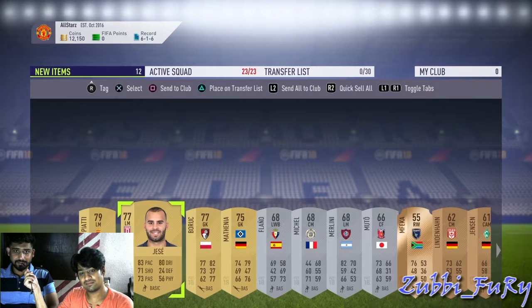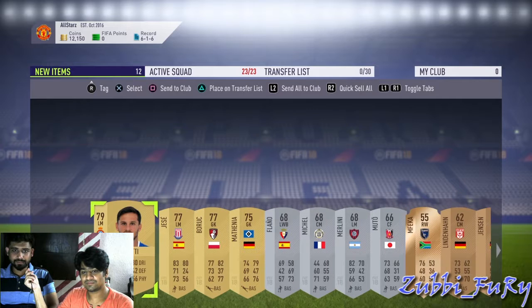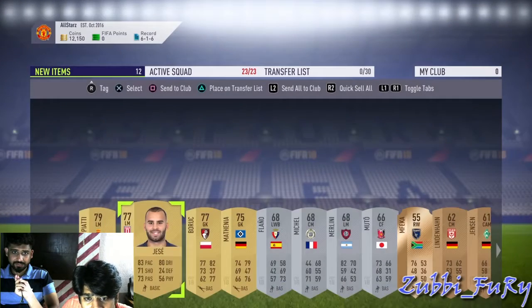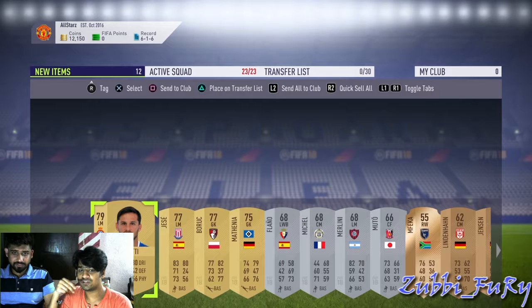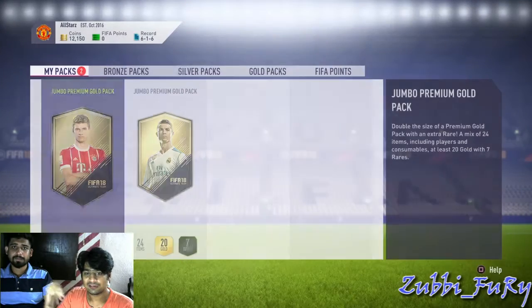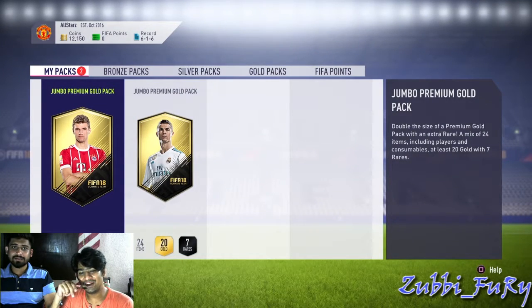We got Hesse as well. I can use these players in my FUT team as I'm making an all-Spanish team. This guy plays for a Spanish club — actually wait, it's Stoke City. Jesse Hesse plays for Stoke but he's a Spanish player, so yes we can use him.